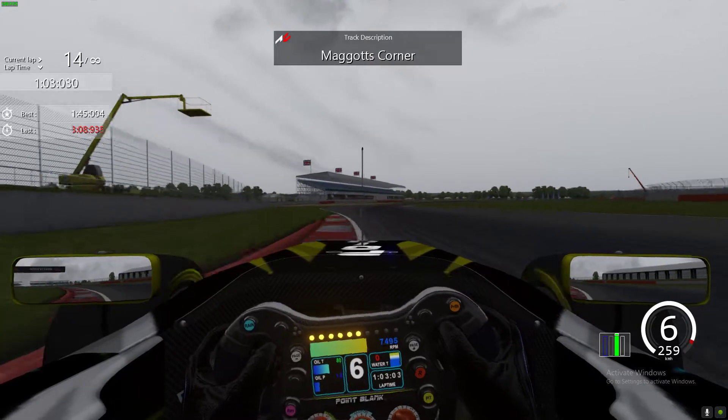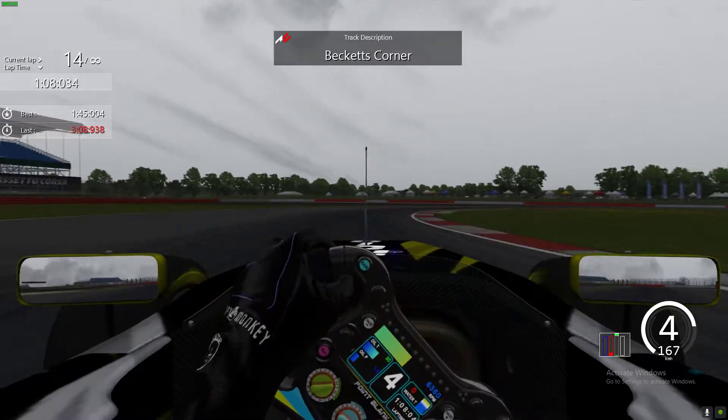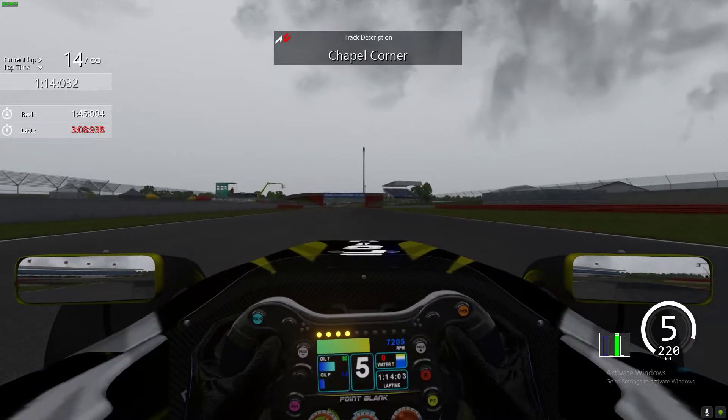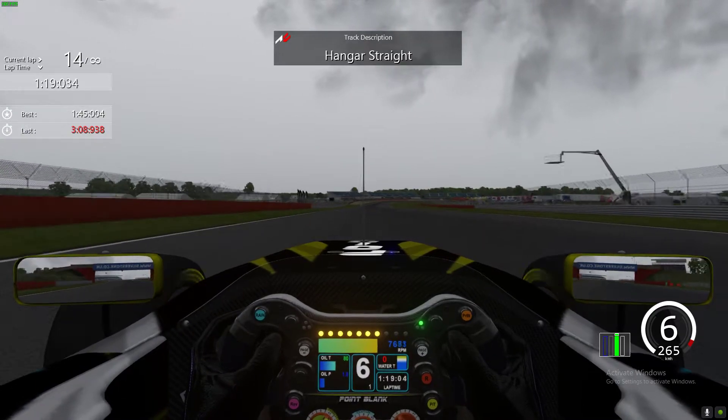Maggots, Becketts, and Chapel — here we go: sixth gear down to fifth, down to fourth a little bit earlier, and tuck the car in to get a better run out of Chapel and into the second DRS zone. You could have probably taken a little bit more curb on the right hand side on Chapel.